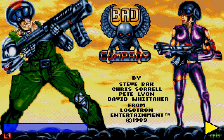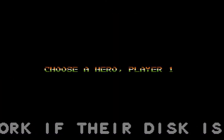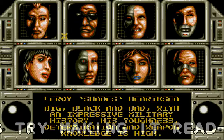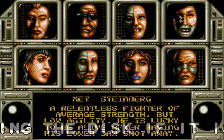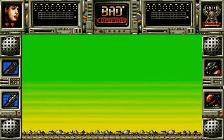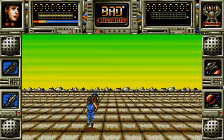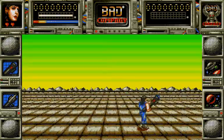Hi, this is Captain D here with another Atari ST game let's play, and this time we have Bad Company, which is essentially a Space Harrier clone. With a couple of fairly nifty features — you can choose different characters with slightly different capabilities. From having a few goes just before doing the let's play, it seems there is maybe a certain amount of randomization of the levels depending on your character. And you can move backwards as well as forwards, which is surprisingly useful at times.